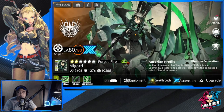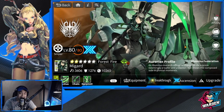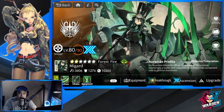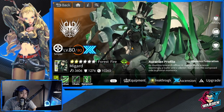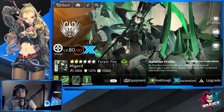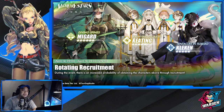Megard is good for mobs, and Kleken is also good for mobs because of the fear mechanic. Megard's teleport is limited to a two-turn cooldown and a certain cluster around her. That is it for this banner - hopefully you can decide whether you want to dive in or not.